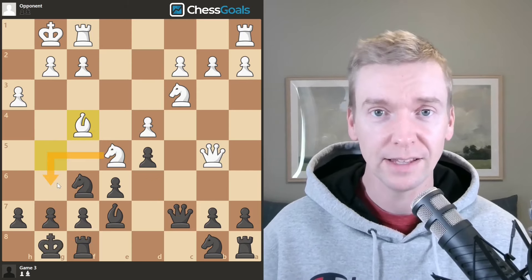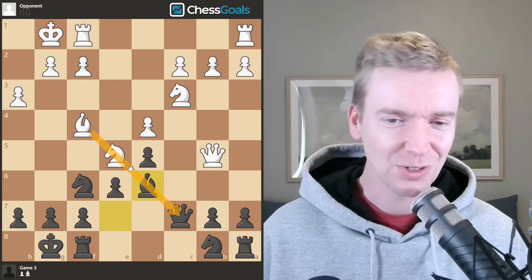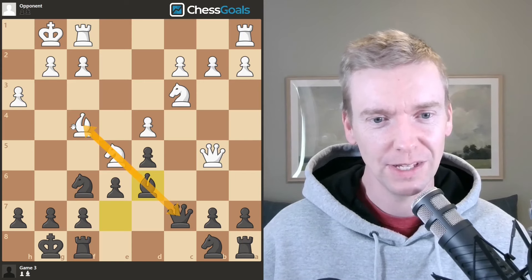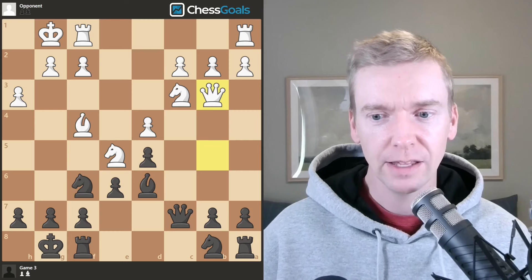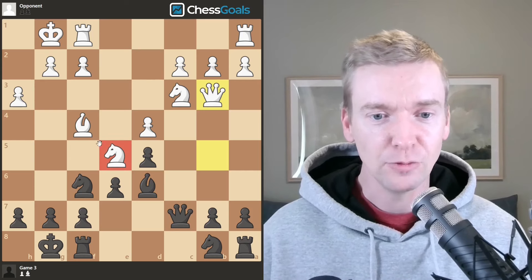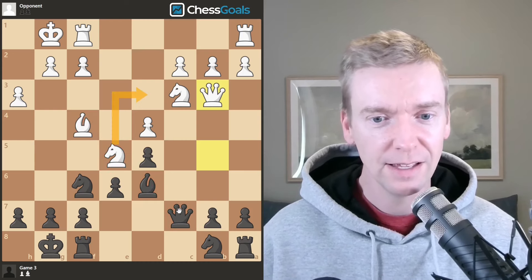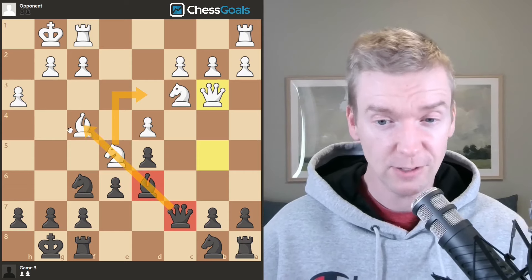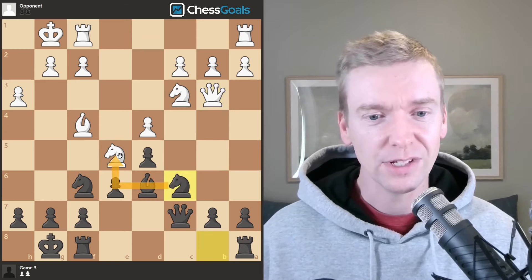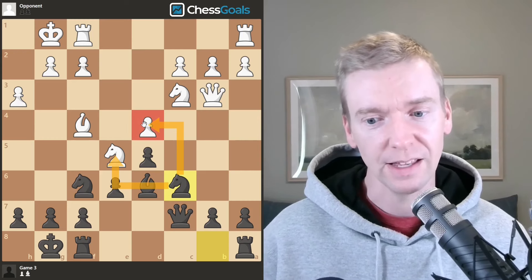So we play bishop d6 — breaking the discovered attack. Now if that knight moves, we're going to take this bishop. Queen to b3 by white. And here, white misses a strong move. This knight is now pinned by our bishop because we have queen and bishop lined up — the knight cannot simply go back to defend since we have two attackers on it. We missed it in the game too, but knight to c6 would put a third attacker on this knight and attack this undefended pawn on d4 — a loose pawn with no pieces defending it.